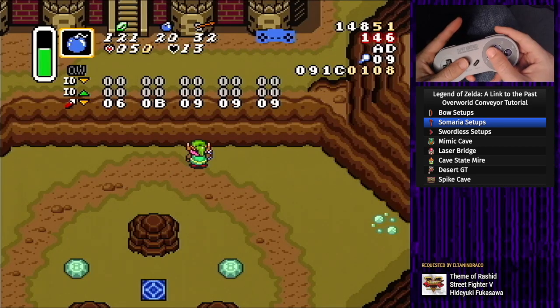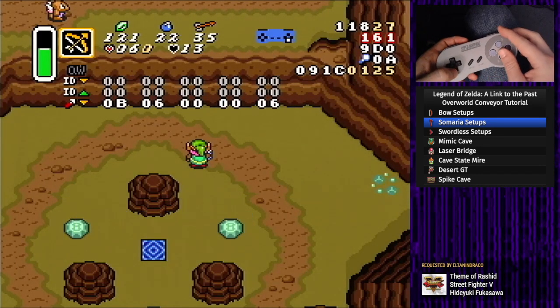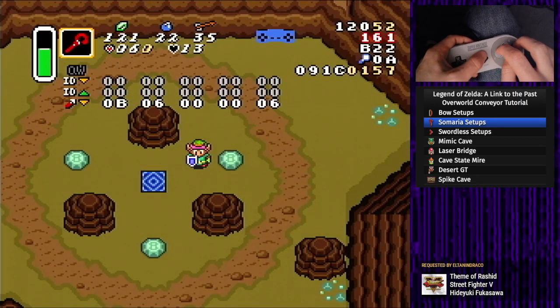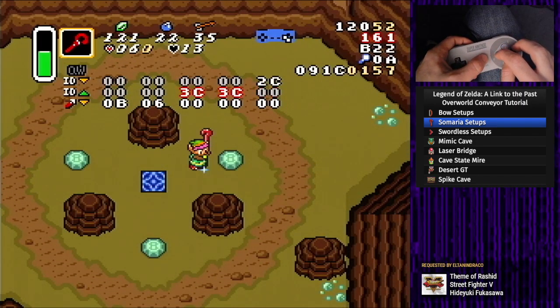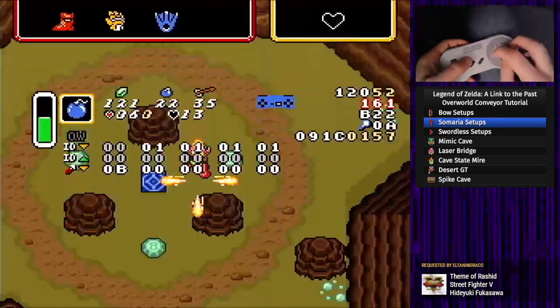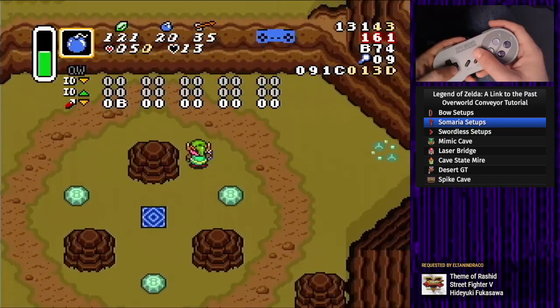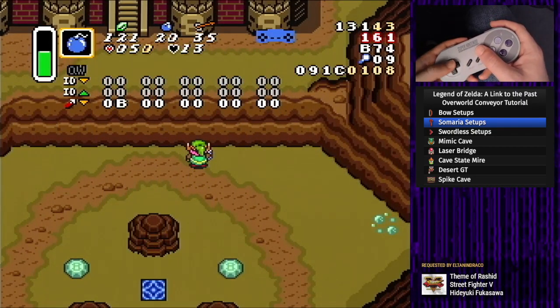Now let's try a cane setup. Upwards is easier because you can just mash — hold sword out, blast a block, then rapidly press Y. We got our slot zero and our slot nine, and that works for an upward conveyor.